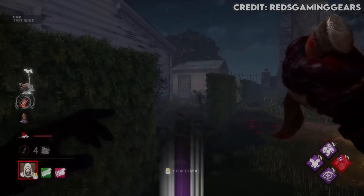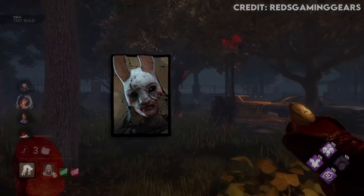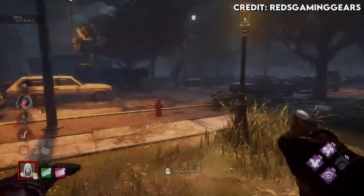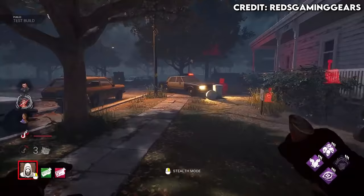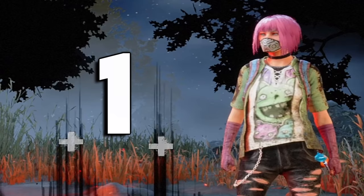Ghostface also has I'm All Ears, which shows you the aura of a survivor after they fast vault a window or pallet in chase. This is a decent perk in general, but it's really strong on killers with the ability to do things through walls — for example, Huntress or Trickster can throw things through windows, Pyramid Head can use his power through windows, or Nurse can teleport through windows to exactly where the survivor is. It's a very underutilized perk and really good for beginners to learn what survivors tend to do after they vault.